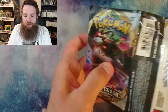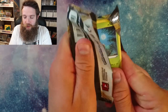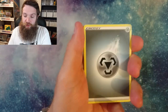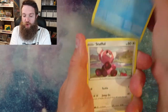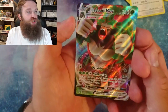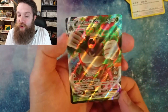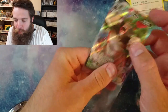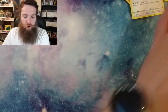Straight into the next one. Like I said guys, we have got plenty, plenty, plenty to go out on the channel. That is the code card. Like I mentioned before, if you just want a code card, pop in. We've got Caterpie, Fireboat, Arrokuda, Stufful, Lotad, Wingull for the reverse, and Rillaboom VMAX! What a good start so far - we've got one holographic and a Rillaboom VMAX card!